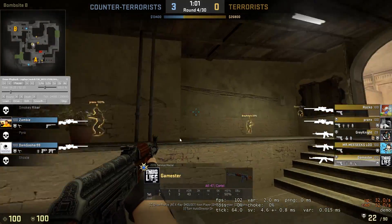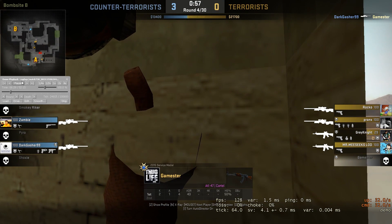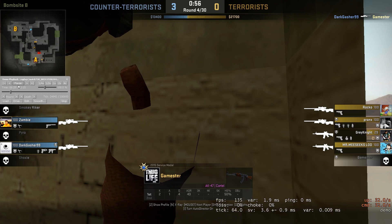Again, your crosshair placement is a little high — unless you're expecting them to come from the stair part, not up here where they usually come. A lot of CTs won't peek from this angle unless they play connector a lot and you've been killing them right there. Alright, so you pushed up again — you're not really aware of where the enemy can be at, because you just come up connector without really smoking off cat, thinking they could be cat. And as we can see, one of the offers is cat, the other one CT. Just unfortunate.